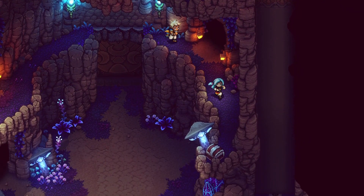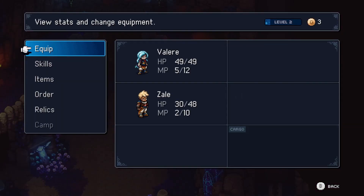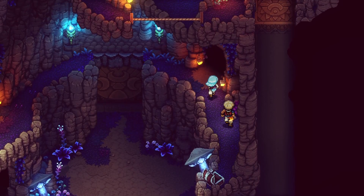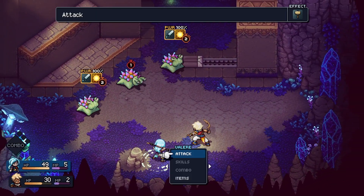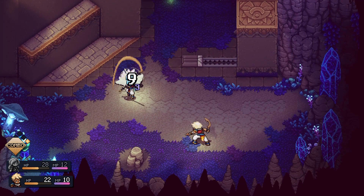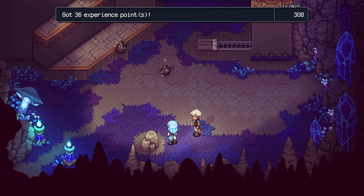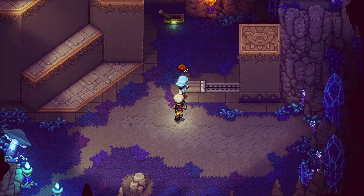Look at all the detail. Adventurer's Vest. Oh let me equip this on her. Yes! Bring it on, slimes! Items. 36 experience points.